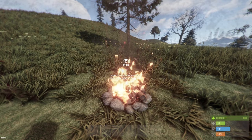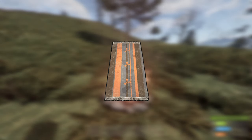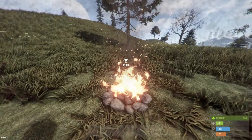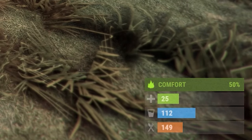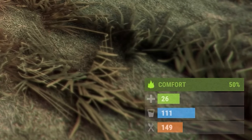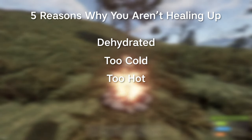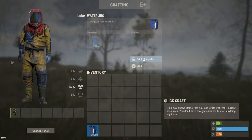Tip 16: Comfort can be provided with multiple items such as a campfire, chairs, rugs, fireplaces, and furnaces. Comfort helps you convert food points into health points if your hunger bar is above 100 — the higher the comfort level, the more health points you can gain. Tip 17: If you have comfort and food but aren't able to gain health points, it's either because you are dehydrated, too cold, too hot, or losing health through a bleed or radiation poisoning.